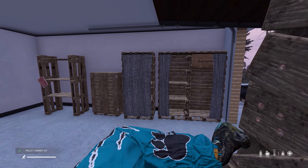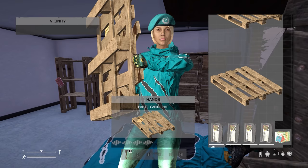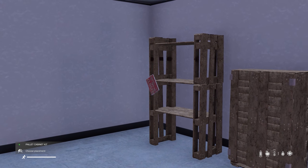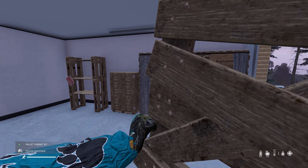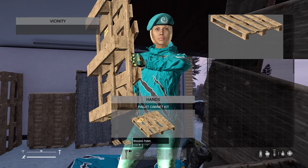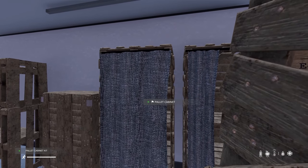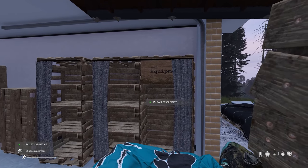There is also a range of pallet cabinets to craft. Simply take the pallet cabinet kit and add additional pallets. For the smallest cabinet, just place one pallet. To make a gun rack, add two pallets. For the medium cabinet, add three pallets — this also features an additional curtain that you can open by pressing F. To make the large cabinet, just add four pallets to the pallet cabinet kit.